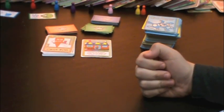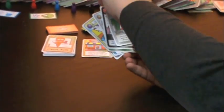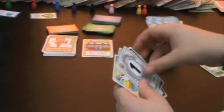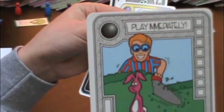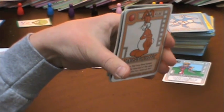Each player should now take seven cards. If a card says Kabbalah Dalla, set it down — this is your money stash for the game. If a card says 'play immediately,' discard it and draw a new one to replace it. Those cards only work in-game, not at the beginning.